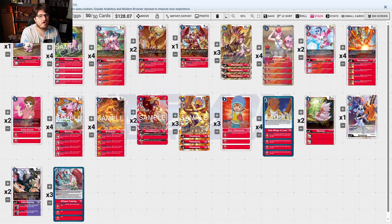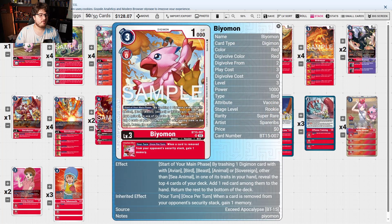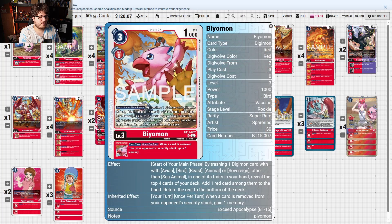We have BT11 stuff and all the good goodies that make the deck function. You have the new BeoMon that helps searches by trashing one card with Avion in one of its traits from your hand — reveal the top four cards of your deck, add one red card among them to your hand, return the rest to the bottom of the deck.